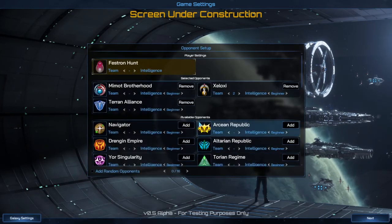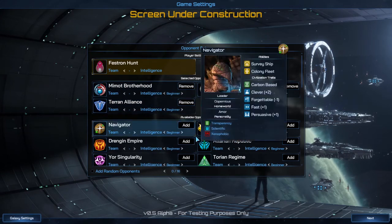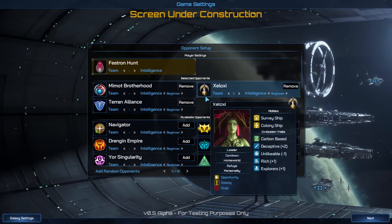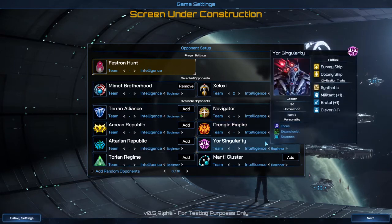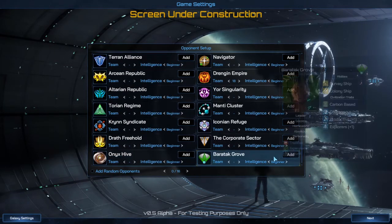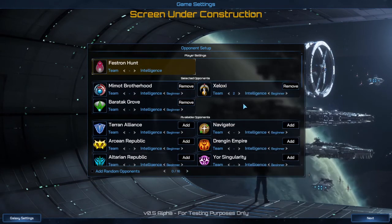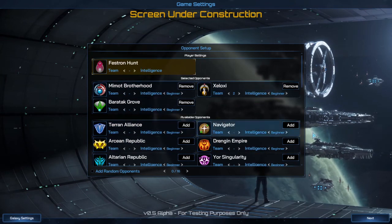Now you hit the Next button and it goes to opponents, and it automatically picked three for me. There are a total of 16 that you can choose from if you want to make a medium size map. I want to have this particular map show all brand new civilizations — ones that didn't exist in the previous version of the game. So you can't play as all of these, but you can fight against them. And then if you hit the Next button it automatically starts your game for you.